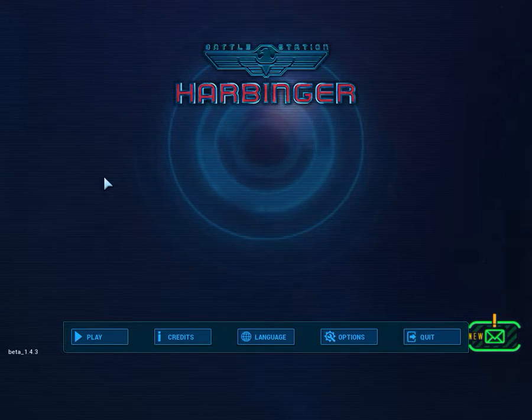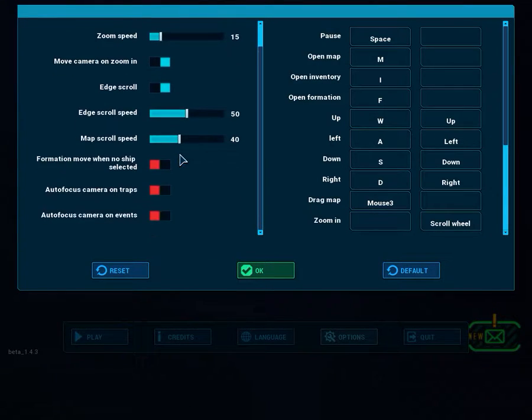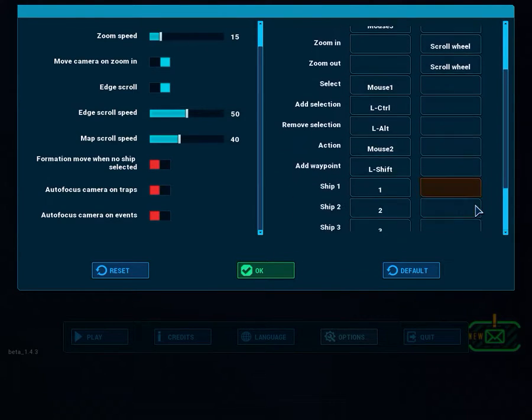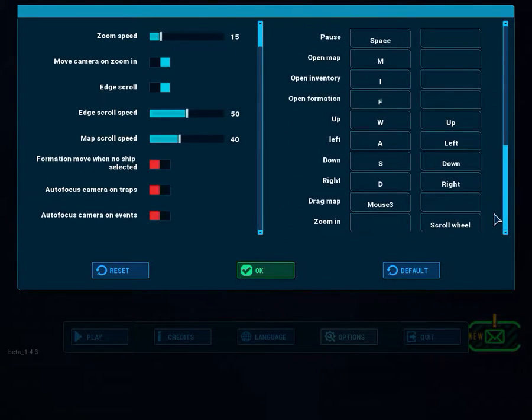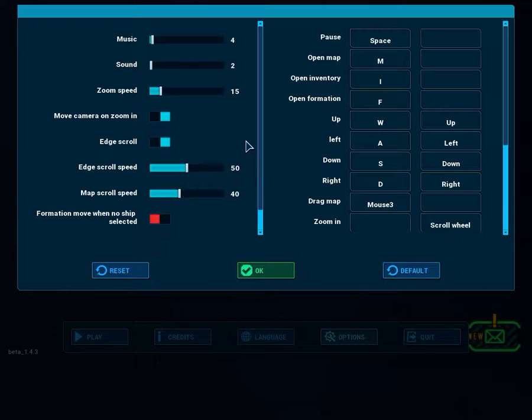Before we get into the gameplay proper or any other explanation, let's take a quick look at the options menu first. In this iOS port, you can see that there aren't many graphics options to speak of, as the graphics options are handled outside of the game before you actually start it up. The only graphics options they offer are resolution, V-Sync, and fullscreen. Naturally, I'm playing this in fullscreen, as that is my personal preference.